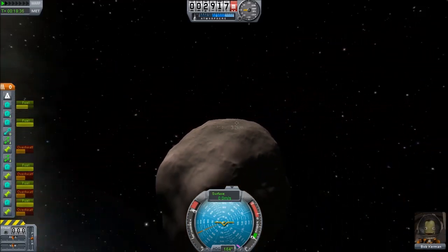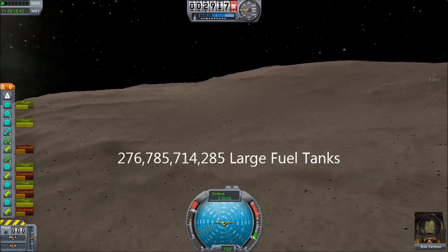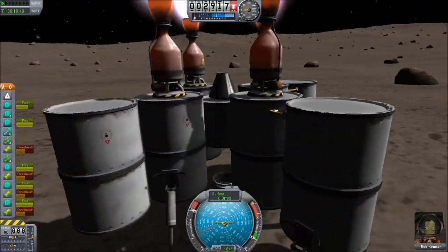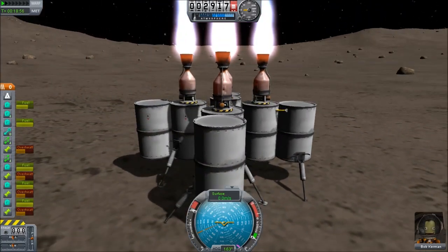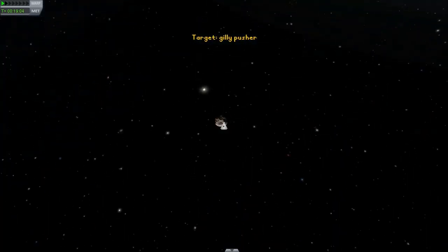If we were to use the most efficient engine in the game to kill the velocity of Gili, it would take approximately 4.4 trillion tons of fuel. That's quite a big number. If you were to build a rocket with that many fuel tanks and a single Nerva rocket, that would be 150 gigabytes of disk space, so it's actually within numbers that we can imagine. If you wanted to use the fewest number of parts, you would use a single engine, because using multiple engines only increases your thrust — it doesn't increase your efficiency.